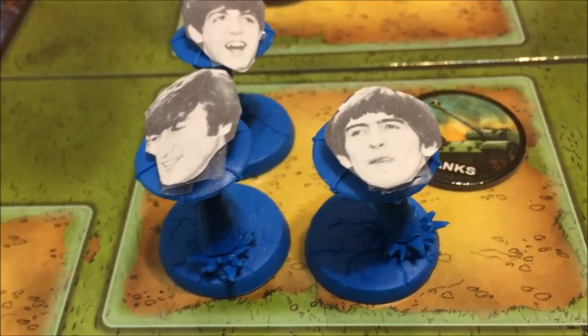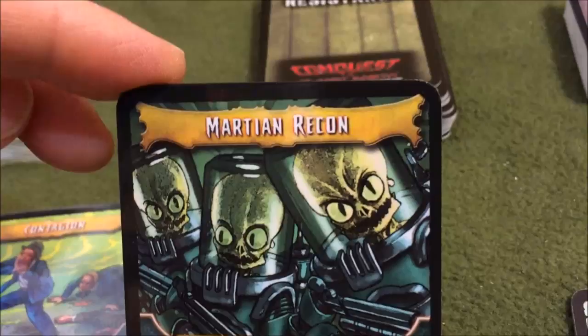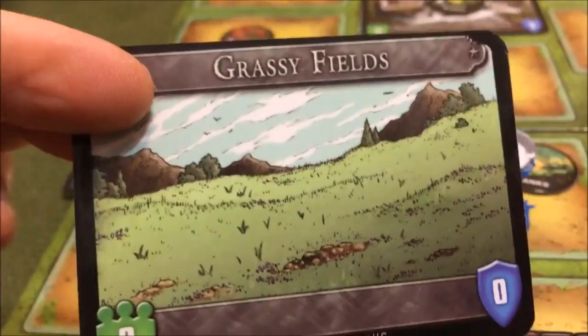I know I have the Contagion but first let's see what kind of location we have. Don't forget I could draw another one - grassy field. That's not going to happen because that's not worth anything to us. So once again we got to do Beetle Recon and draw another location. Here's another location and it's just as bad - we're surrounded with nothing but grassy fields.